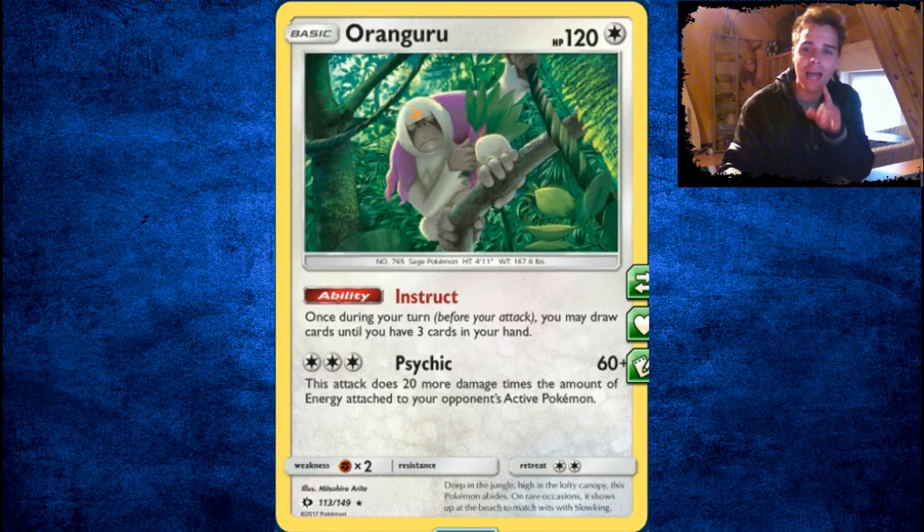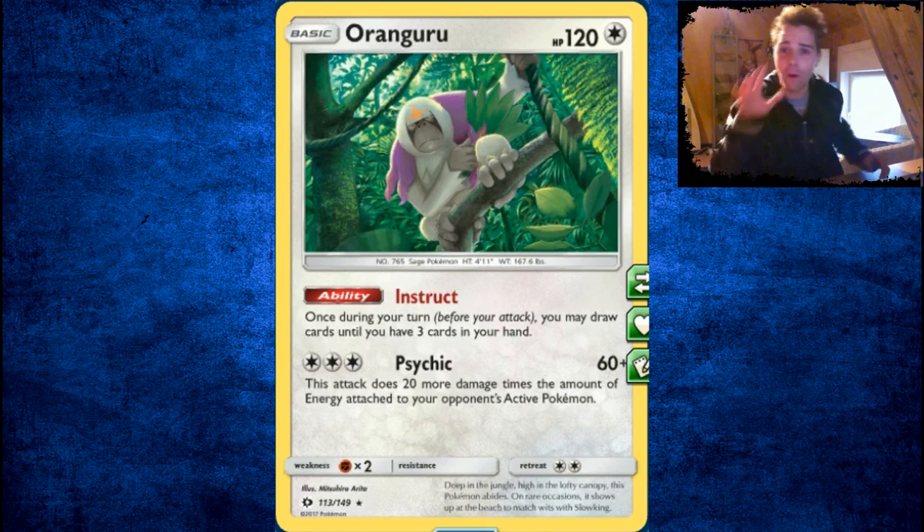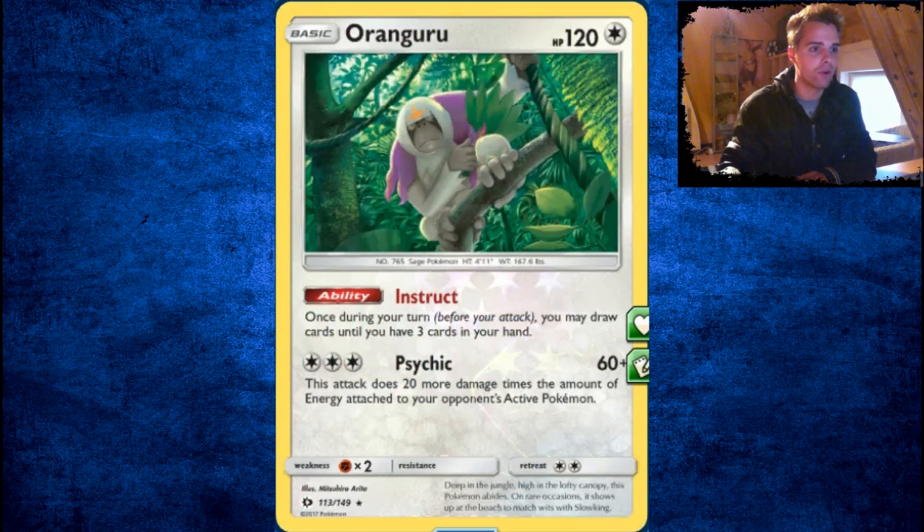Oranguru is a really great card — could replace Shaymin if Shaymin gets rotated. Once during your turn, you may draw cards until you have 3 in your hand. It's like a Pokédex Dowsing Artillery but for a basic Pokémon. Its attack is also really good. Now down we have the Ultra Rares, of course.